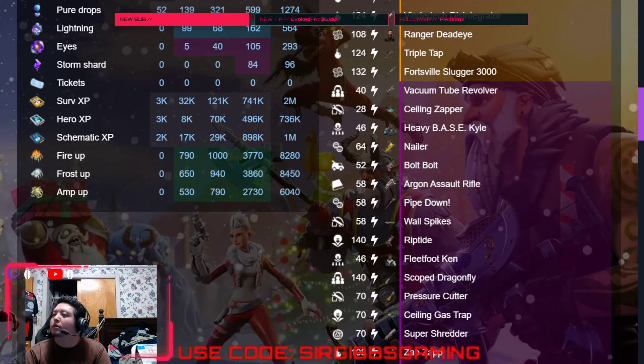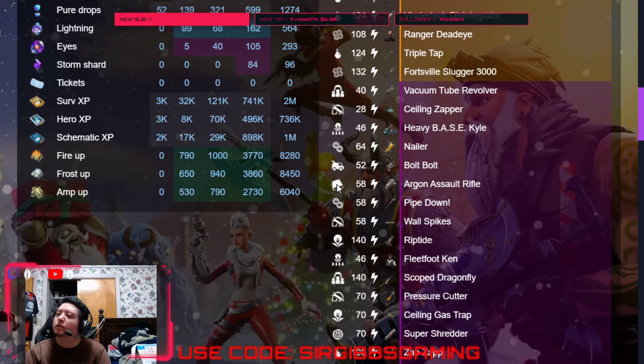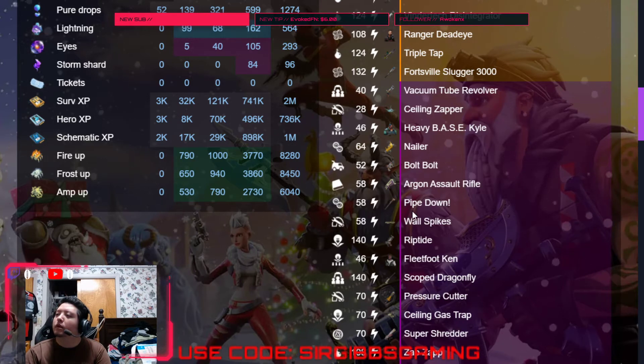We got an Epic Nailer in our 64 zone. We got a Bulbult in our 52. We got an Argon Assault in our 58 zone. That mission actually looks like one of the Candy Valley quests. I don't know if you're going to be able to get that. What is it? I'll have to look at it later. We got a Pipe Down in our 58 zone. We got a Wall Spike in our 58 zone.